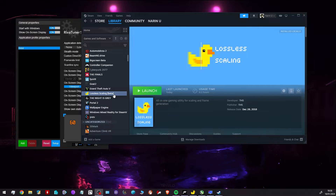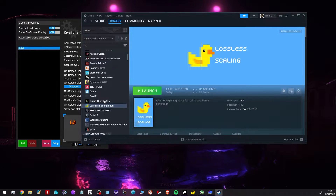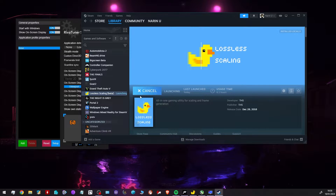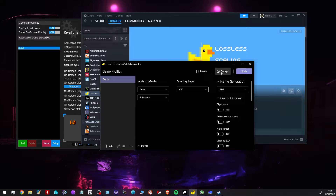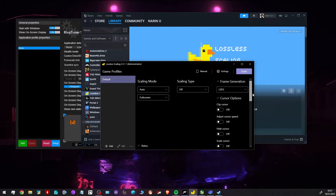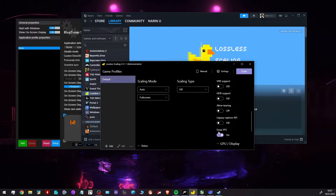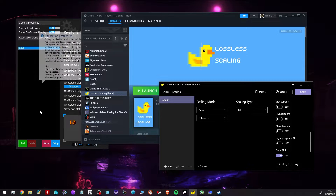Today we're testing on a 1080p 60Hz monitor - we're going to double the frames. To set it up, install it, right-click properties, go to the launch option. You've got shortcut keys you can use, but what I like to do is tab out of the game and tab back in to enable the scaling button. We don't want to mess with the scaling mode type - we're interested in frame generation, so click on LSFG. Scroll down and click 'draw FPS' so you can see what you're doing with the frames per second.